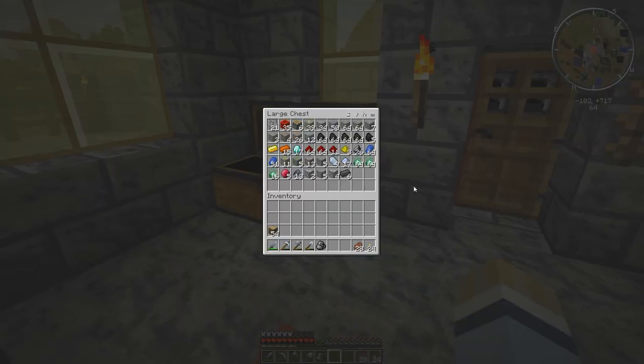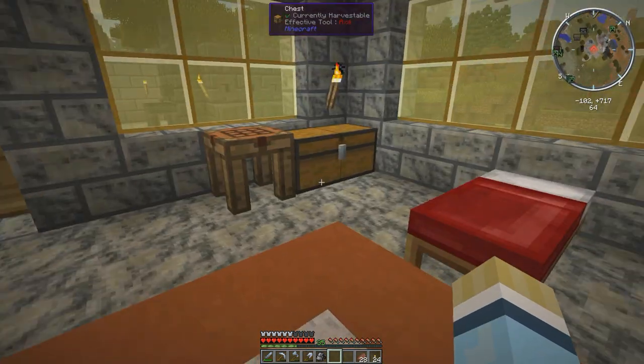We picked up a whole bunch of material from down below: lots of coal, copper, redstone. We did find lots of diamonds, which was great — plus a bunch of other things like miniceo essence. Tons of iron, found some gold, and tons of redstone as you can see. So we're going to leave that here.